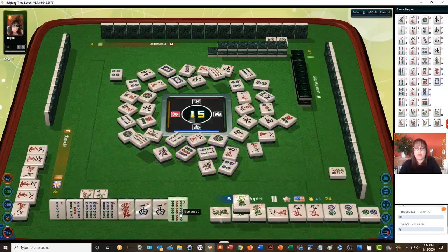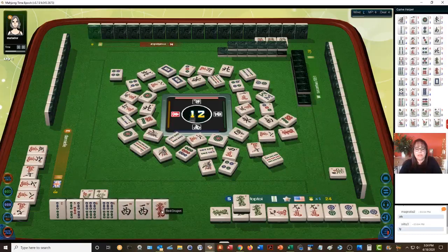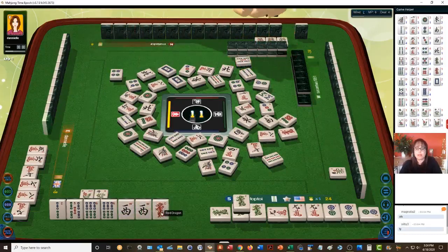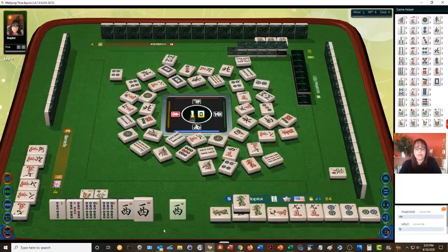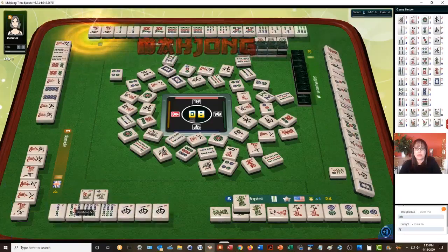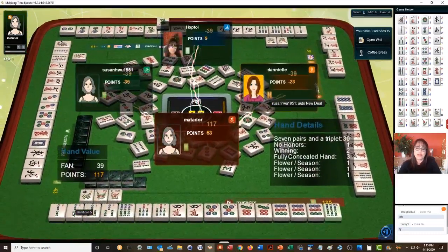We got a nine-bam — that's already out. Red dragon — nobody wanted the red dragon. Five bamboos — there are no two-bams out, the five-bam was just tossed. Eight bamboos — we got a pong. Red dragon, five bamboos — that'll be a good discard. We got a winner — self-pick! Thirty-nine points: seven pair and a triplet!